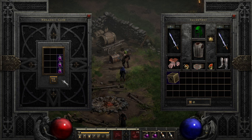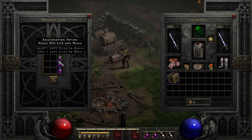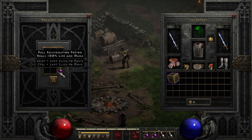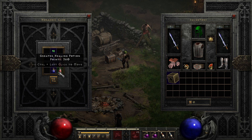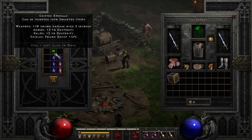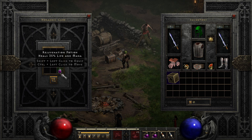Cubing rejuvenation potions: for those with an overabundance of rejuvenation potions, you can transmute three regular rejuve potions into a full rejuvenation potion. Additionally, three health potions, three mana potions, and one normal gem transmute into a full rejuve. For those with only chipped gems, place three health potions, three mana potions, and a chipped gem into the cube to transmute into a regular rejuvenation potion.